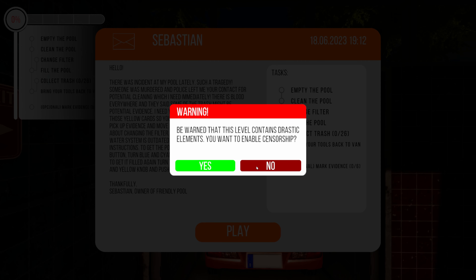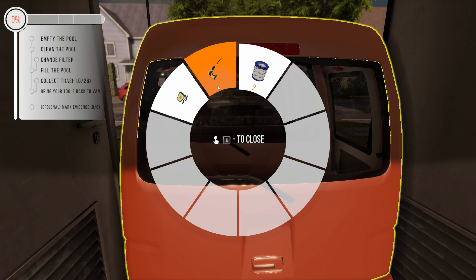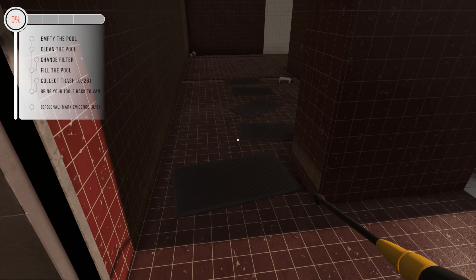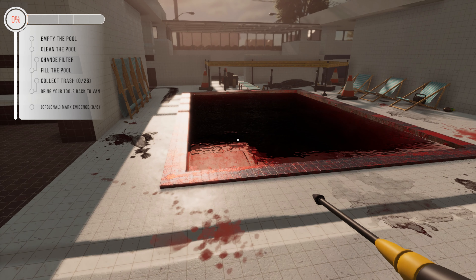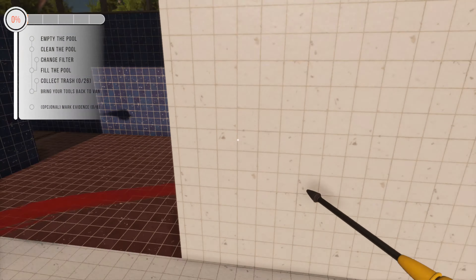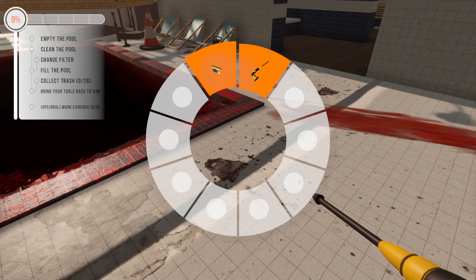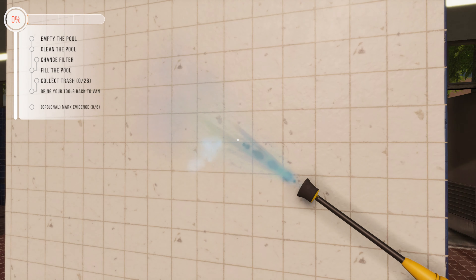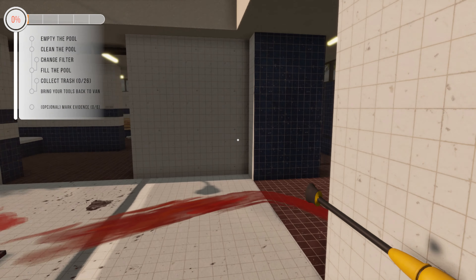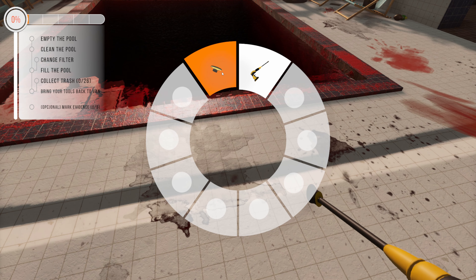Here we are. Let's grab the pressure washer — we'll empty the pool first. You can see there are red marks; nothing too extreme, but I did warn you. Before I get started, the first thing I did wrong was I used the wide spreader spray tip on the pressure washer. You don't want to do that — switch back to the regular nozzle on this job.